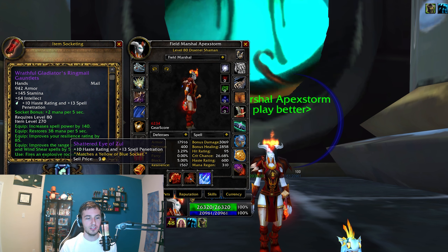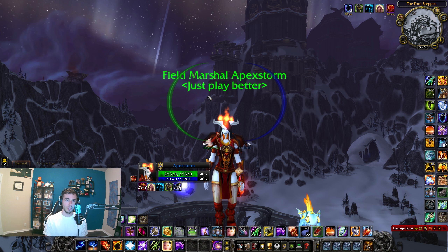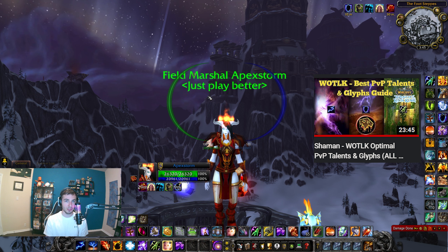For gloves, throw in your spell pen haste or flat spell pen, and then get your beautiful rocket gloves — which are amazing on Elemental. I'll show you a shaman utility build very quickly; I go more in depth in a different video which I'll link in the description below.